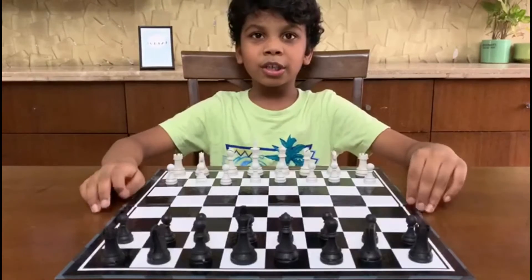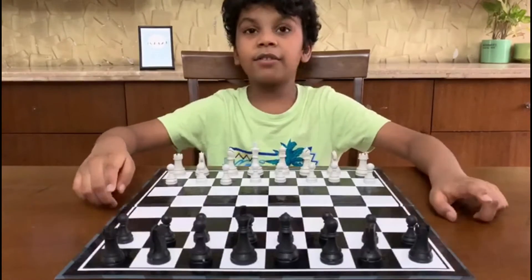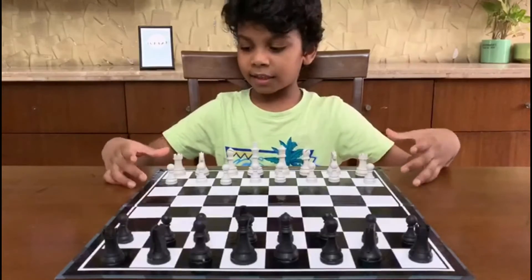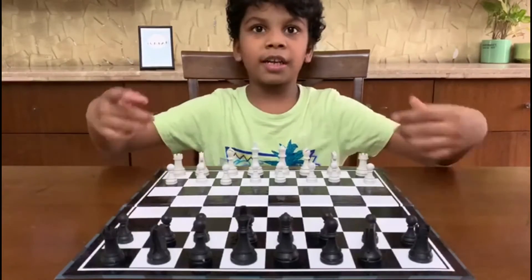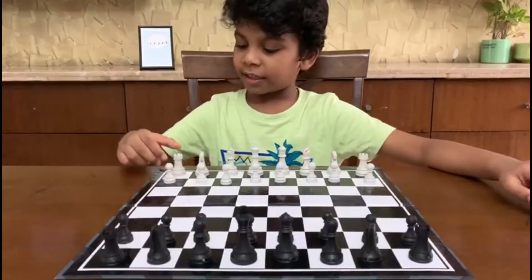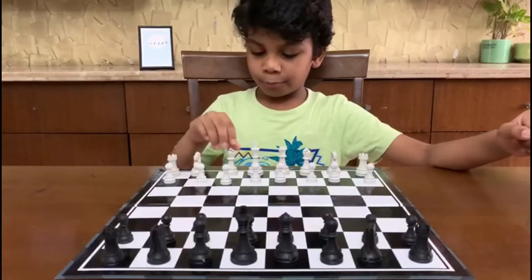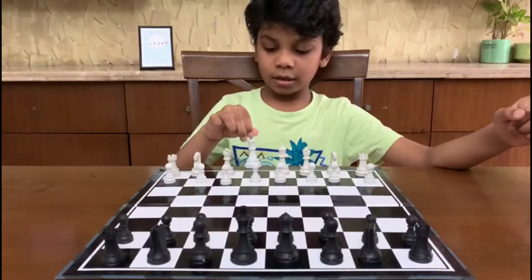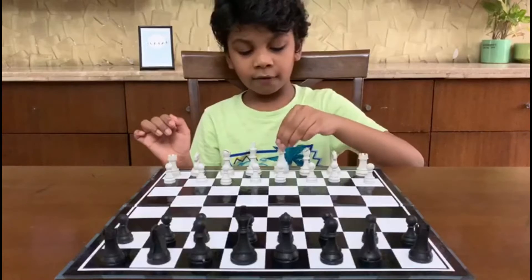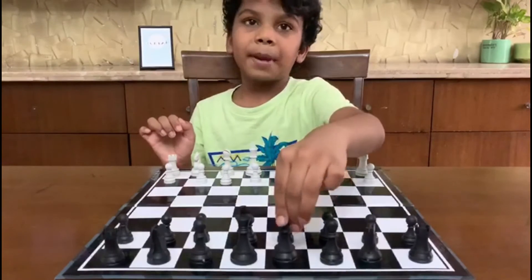Hi guys, today I'm going to show the basic rules of chess. This is the chess board — it has 64 squares. It has 16 pieces on each side. There is a pawn, a rook, a knight, a bishop, a king, and a queen. The white queen has to be on the white square, and the black queen has to be on the black square.